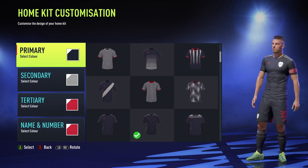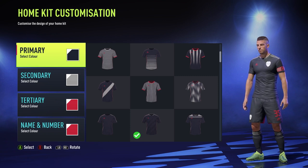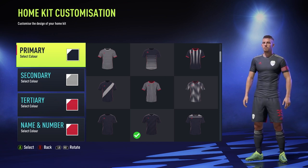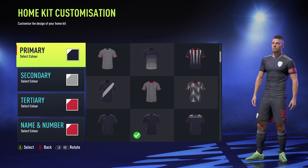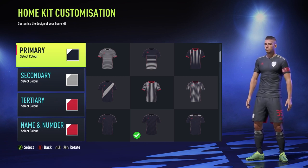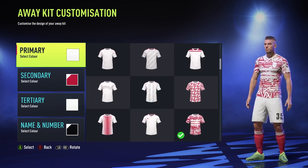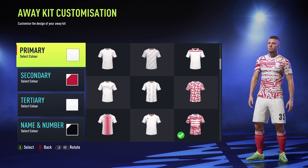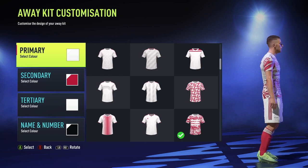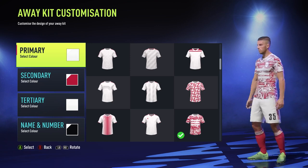Here are the new home kits. You won't really notice the detail until you see a close-up view of the player. It's pretty similar to last season, just with a new design instead of the stripes. The away kit is no longer completely pink or white — it's a mixture of both. The shorts are completely white with pink stripes on the sides, pink socks, and the jersey is white with a pink design on it.